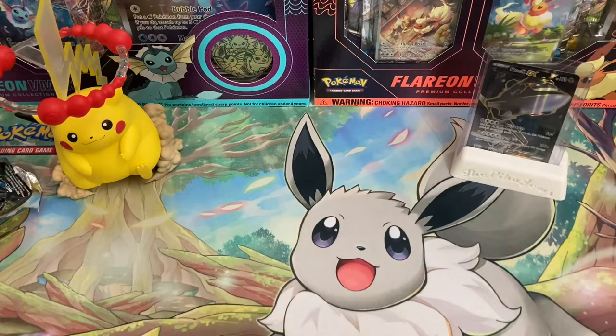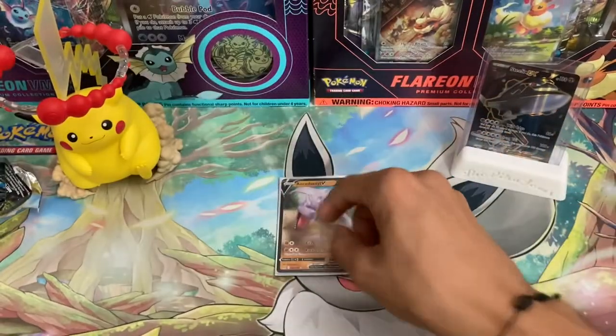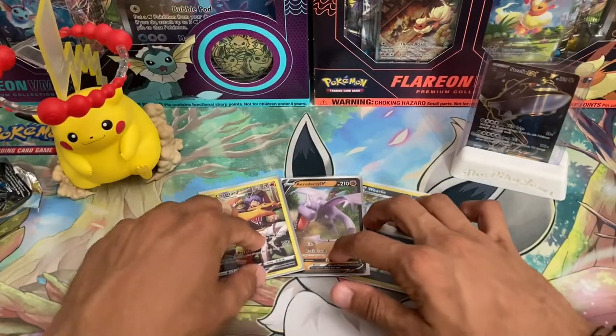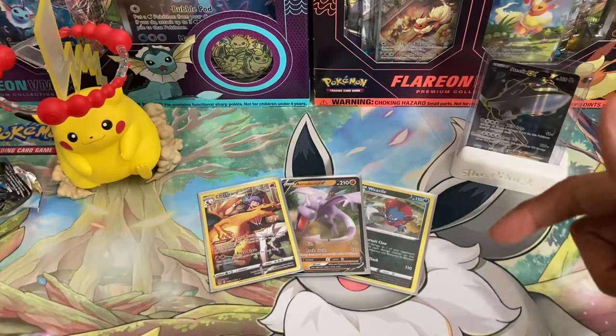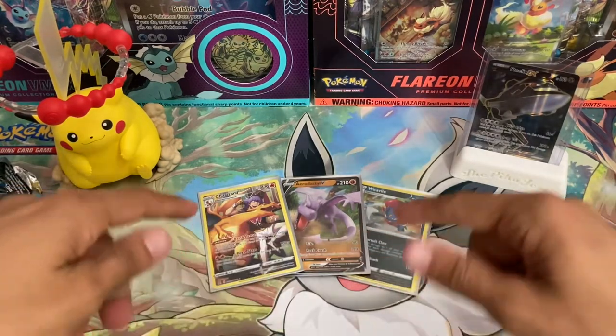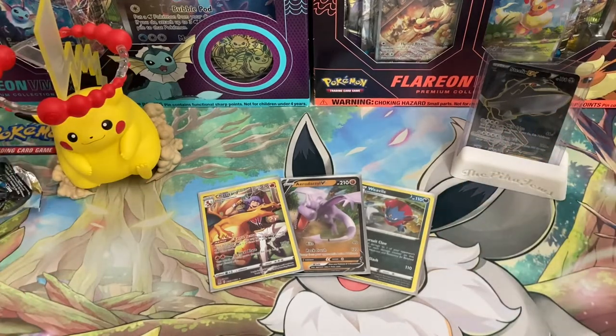As always, this brings us to the end of today's video. I always like to show off the hits for the day — we have our Weavile promo card, Aerodactyl V, and our Leon's Charizard character rare. Probably not worth much but a beautiful card nonetheless. If y'all did enjoy this video, make sure to subscribe to our channel — we're close to a thousand subscribers. Leave a like if you enjoyed it, and comment down below what your best hit from Lost Origins has been. This is not a great demonstration of the set but it does have a lot of beautiful chase cards. We appreciate you guys for watching and we'll see you in the next one.